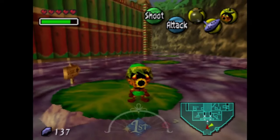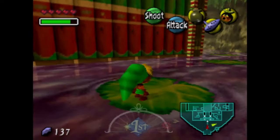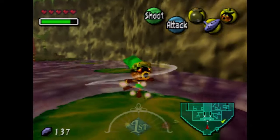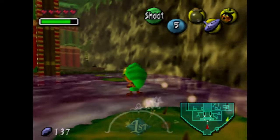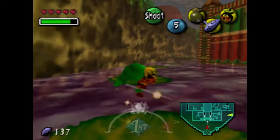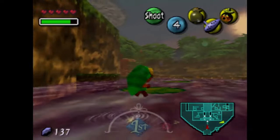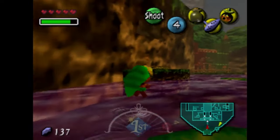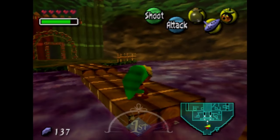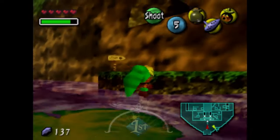In this part of Majora's Mask, I'll teach you how to get to the Woodfall Temple. We're not going to do the temple right away because it's approaching the night of the first day. We do need some ways to get there. I was going the wrong way — anyway, we're going to get that area up there, which is the shortcut to Woodfall.